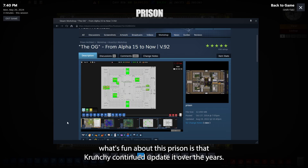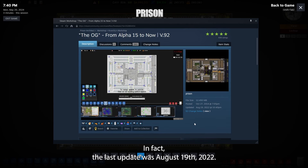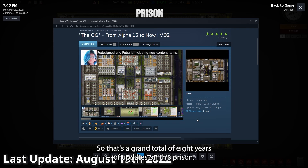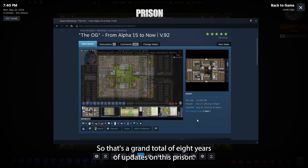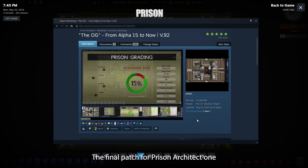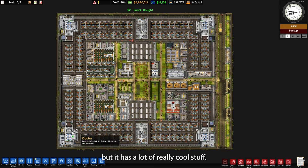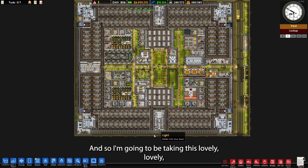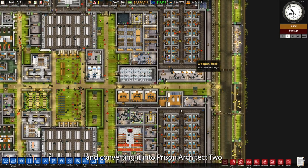What's fun about this prison is that Crunchy continued to update it over the years. In fact, the last update was August 19th, 2022 — a grand total of eight years of updates on this prison. Granted, it doesn't have the final few patches including the sunset patch, the final patch for Prison Architect 1, but it has a lot of really cool stuff. So I'm going to be taking this lovely, organized prison and converting it into Prison Architect 2.